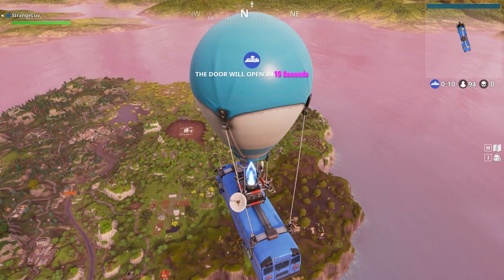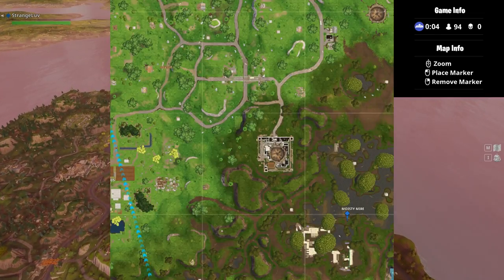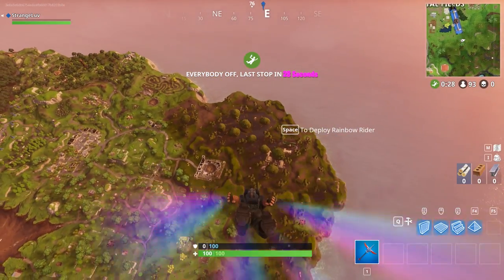The Fortnite Season 4 challenges for week 4 are out in the wild, and one of the challenges requires players to search between a bench, an ice cream truck, and a helicopter. Finding the Battlestar hidden in this location will reward you with points towards your battle pass rank.